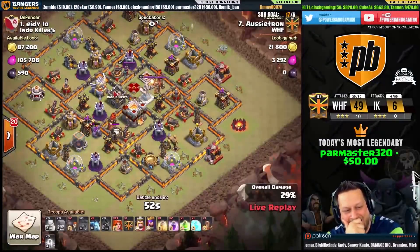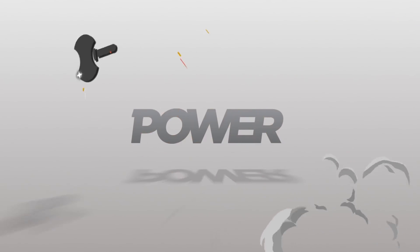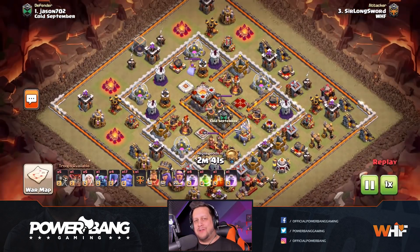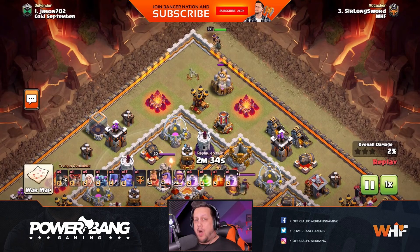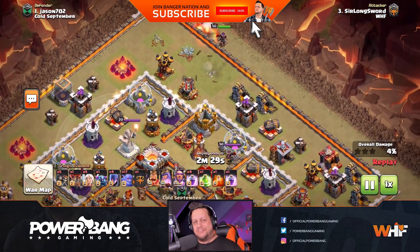Yesterday's video got me thinking about some crazy CC lures we've seen in the past. What's up guys, it's PowerBang and welcome back to another Clash of Clans video. We're going to hop straight into the action today. This was the content I promised you from this weekend's CWL matchup - Week 1, WHF taking on Cold September. We're going to get right into the Town Hall 11 versus Town Hall 11 action.